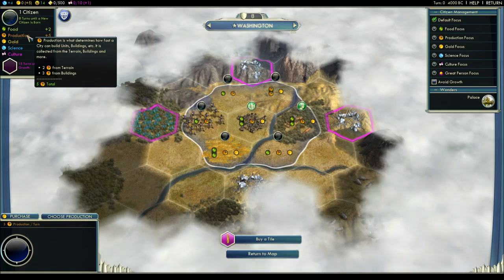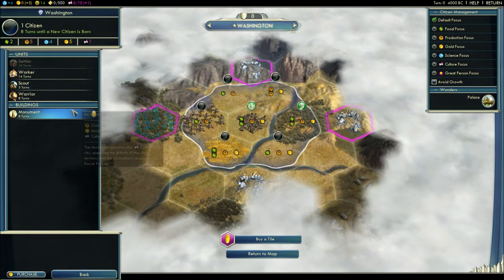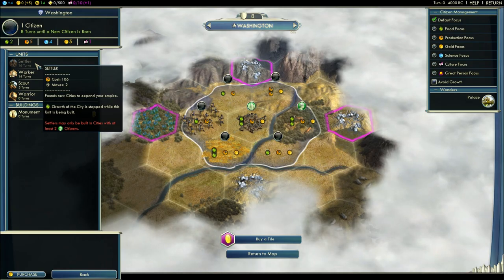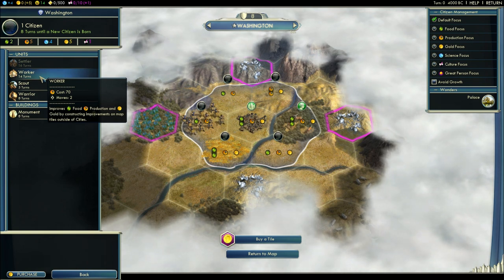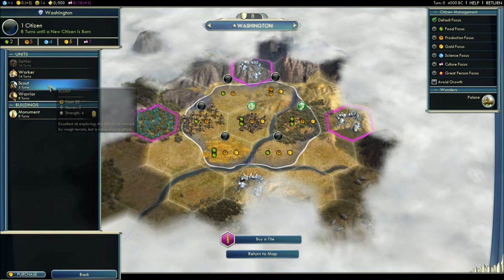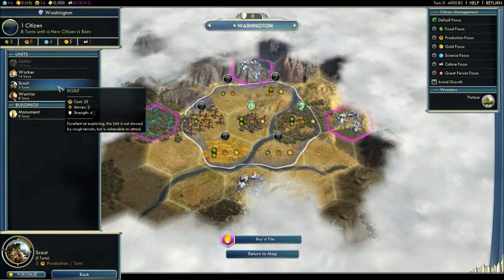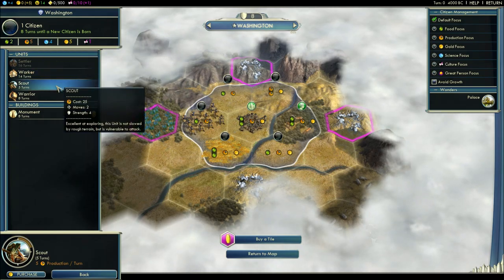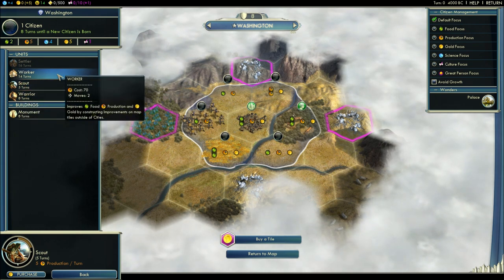Production, or hammers, is used to build units and buildings in the city. If you click on 'choose production,' you'll see a basic set of things you can build: settlers, workers — which improve the tiles around you — scouts, and warriors. We're going to start off by building a scout. All units and buildings have an associated cost. The scout costs 25, and your capital is producing five hammers, so it'll take five turns before the scout comes out. The game conveniently tells you how many turns each thing takes.